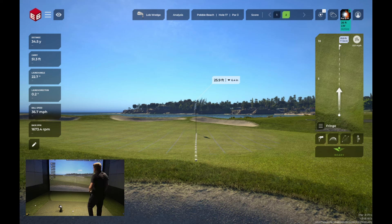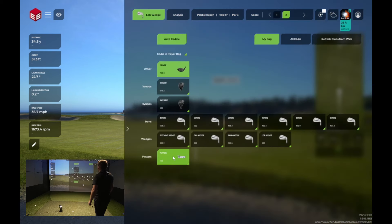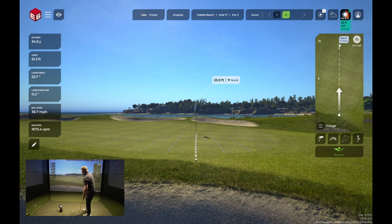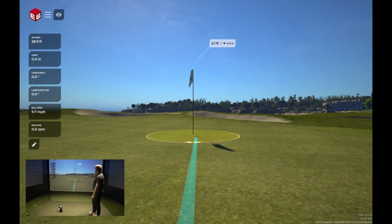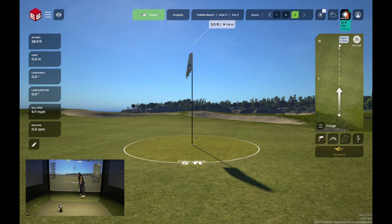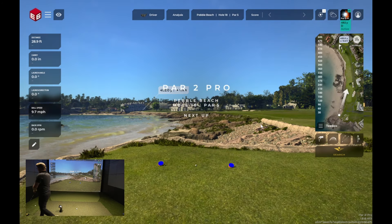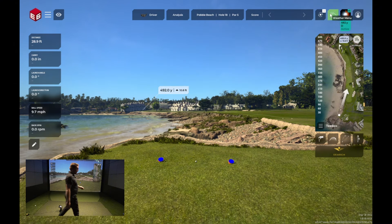So let's see what we can do if we just want to change the club — we'll go putter here as we're just off the green. It's a little bit of a smaller hitting area on the LaunchBox, about 4 inches by 8 inches. Pretty close there — just 3 feet from glory. So tough bogey on that one, but we're going to make up for it on 18.